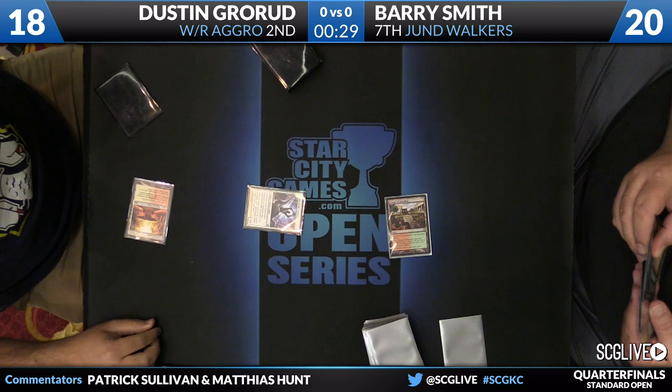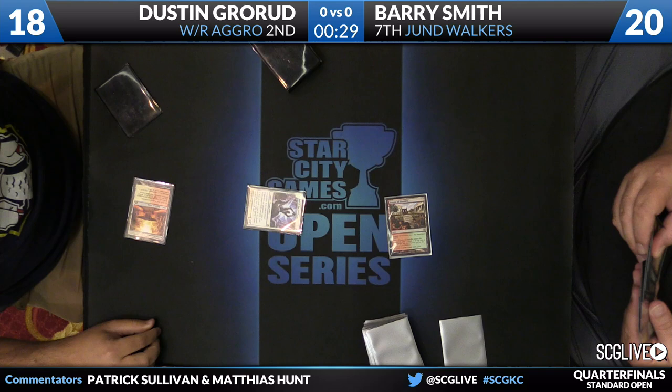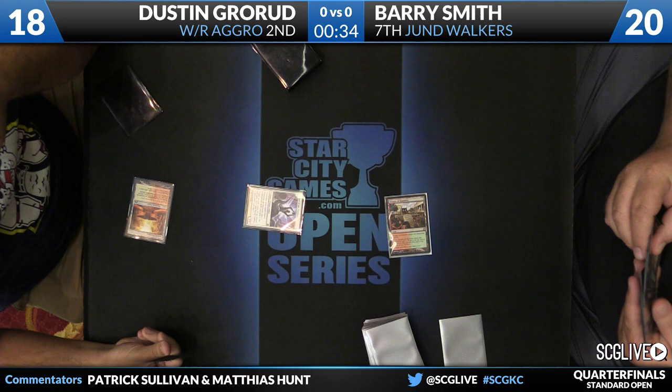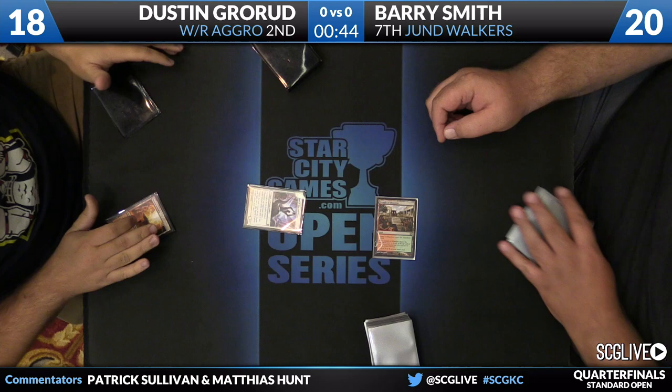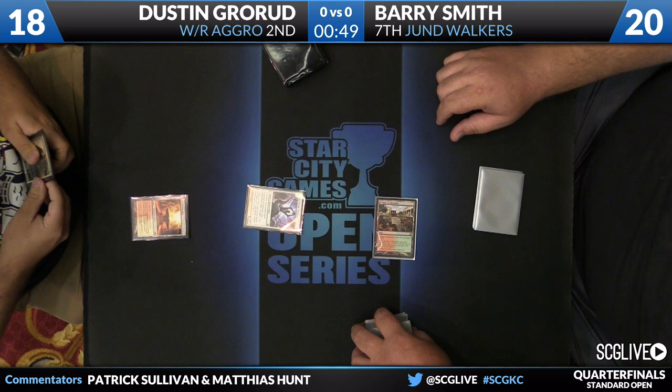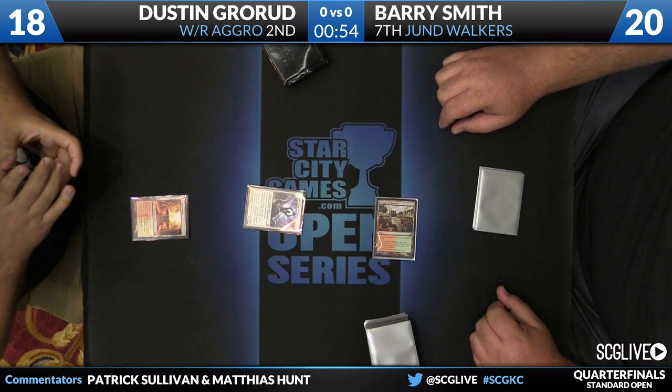This is the risk for Barry here: when he's on the draw he has nothing to do on turn one and not a lot to do on turn two. Even if his hand is good after that point, he's got cards like Courser of Kruphix and Chandra Pyromaster that cause some headaches for Dustin, but he might just get too far behind if Dustin's start is really explosive. Scry's to the top.